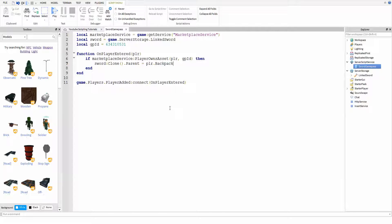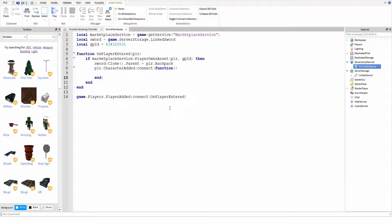So if you want them to only have the sword when they join the game, you can stop there and that's it. But if you want them to have it every single time they spawn, you're going to want to create this. It's another function but created in a slightly different way. We're going to say PLR.CharacterAdded:Connect(function() — then press enter and we'll get another end with a bracket, meaning it's ending the function. And in here we're going to put the same thing again: sword:Clone().Parent equals PLR.Backpack. So what this basically says is, once the character of the player is added, clone the sword again and put it into the player's backpack. That's literally the whole thing.